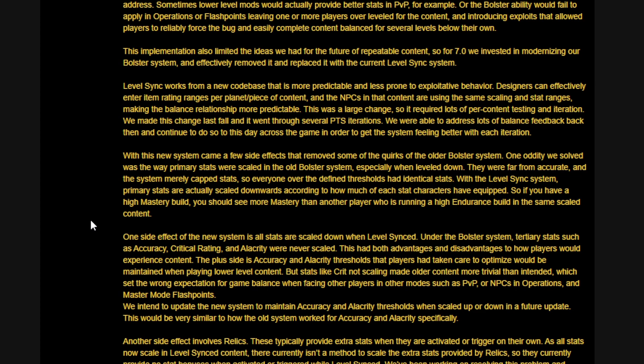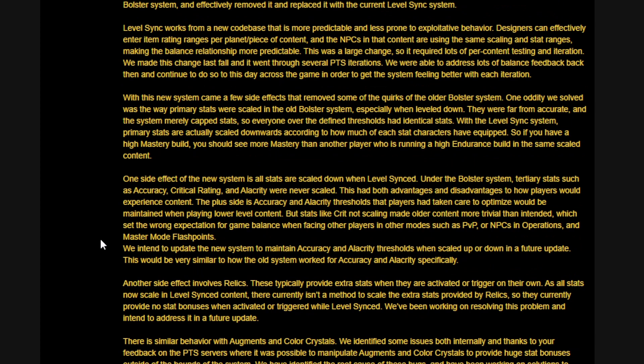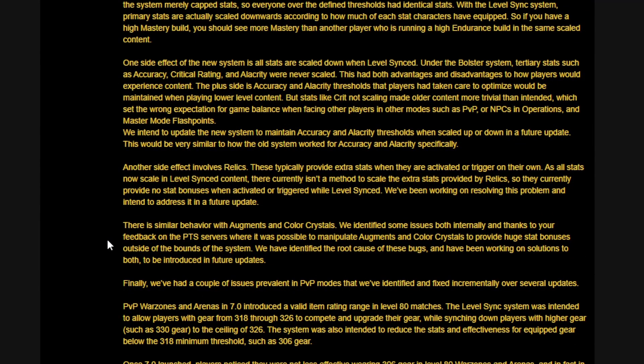This was a large change requiring lots of per-content testing and iteration. They made this change last fall and went through several PTS iterations, addressing lots of balance feedback and continuing to do so. One oddity resolved: under the older bolster system, when leveled down, primary stats were less accurate — the system simply capped stats so everyone over the threshold had identical stats. With level sync, primary stats are actually scaled downward according to how much of each stat a character has equipped.